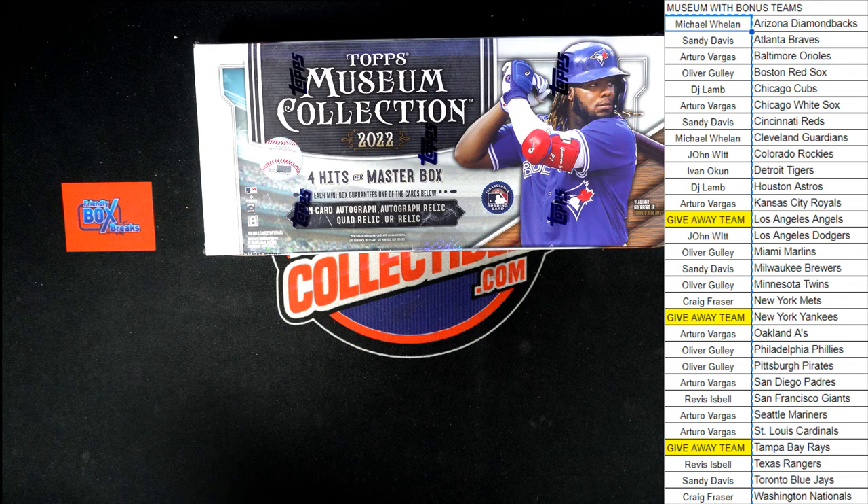What we're going to do now is take all the names of people that got in on this break. We're going to randomize those names seven times. After that seven times, the person in first place will be getting the Yankees, second place will be getting the Angels, and third place will be getting the Rays.